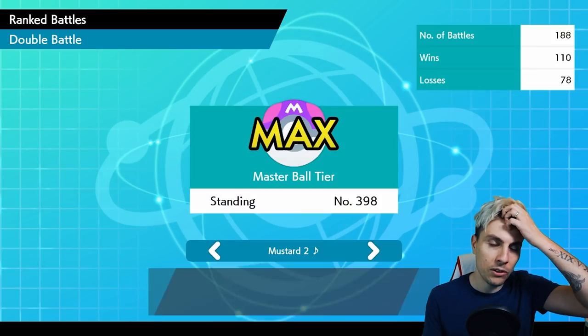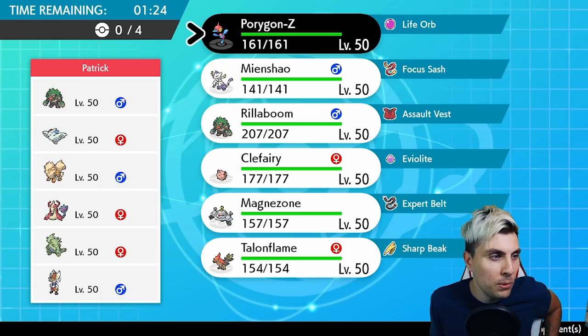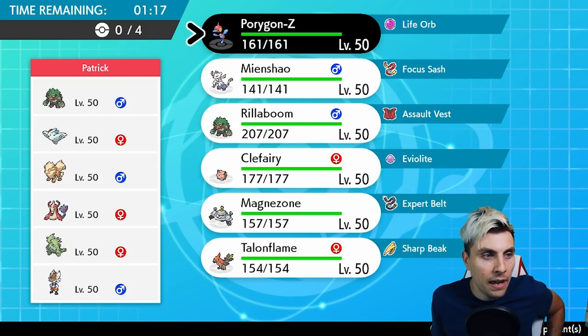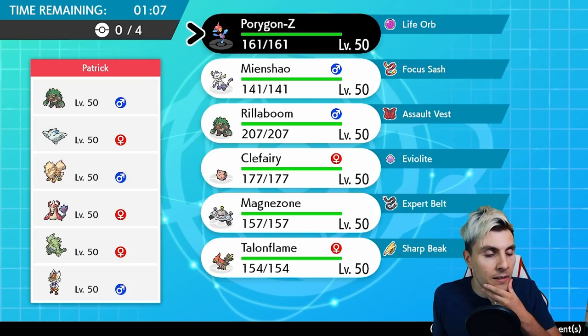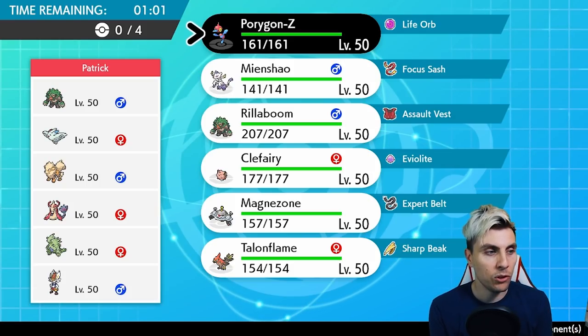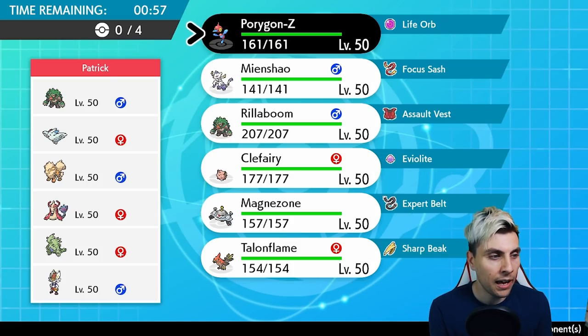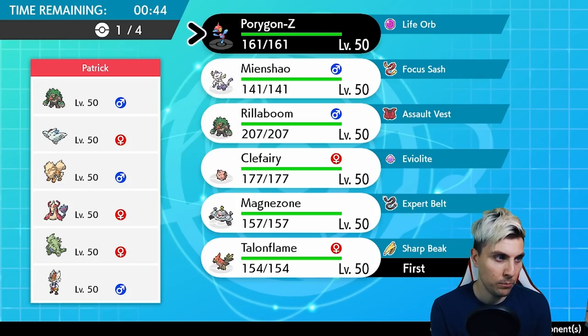Without further ado, let's get into this one. Our first opponent Patrick is playing Rillaboom, Togekiss, Arcanine, Milotic, Tyranitar, and Cinderace. There are a few things on Patrick's team that definitely stand out as super threatening to Porygon-Z — definitely the Cinderace, which has access to High Jump Kick and Max Knuckle, so it's definitely something PZ doesn't want to deal with. You've also got Togekiss for Redirection.